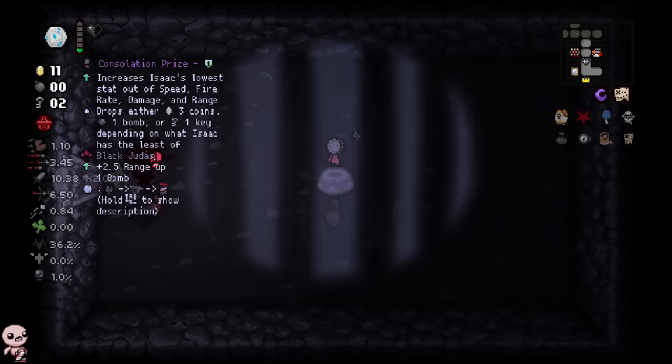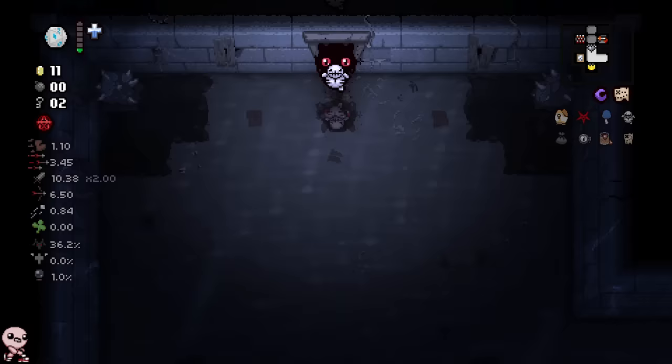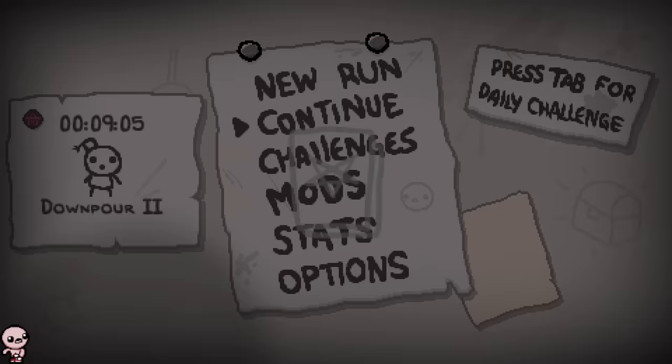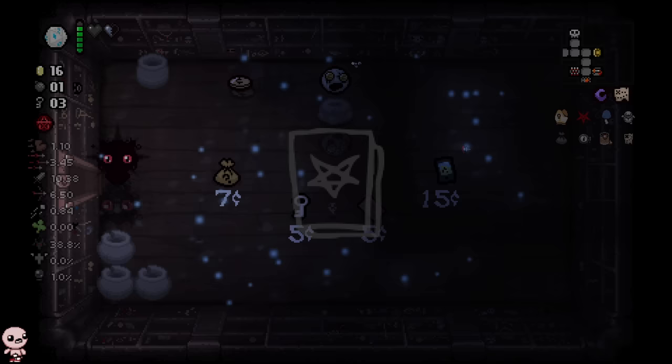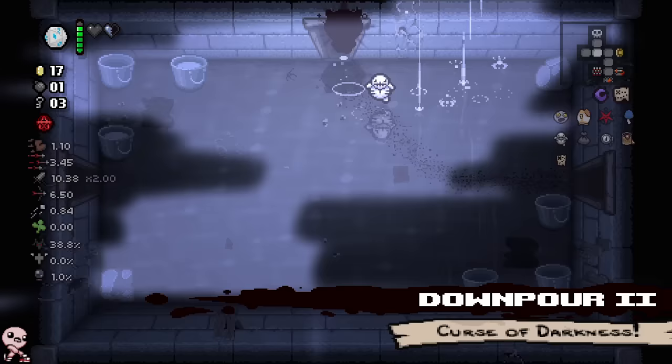Consolation Prize spins up into nothing much — it's only a range up, so I can leave it alone. To heal up and stay safe we can take the soul heart sitting here. Wait — I'm pretty sure that's Backstabber. Yeah, that's Head of the Keeper — that's Backstabber! I'll take that. I gotta get a roll; let me fight the boss and get free Backstabber from the shop.